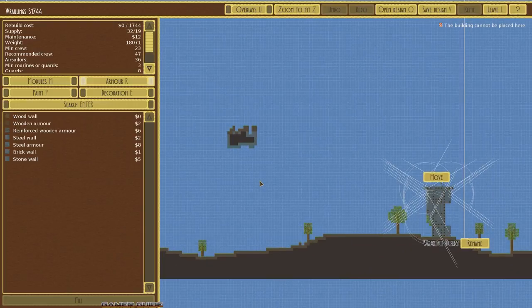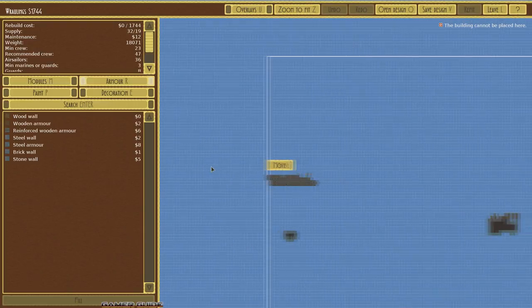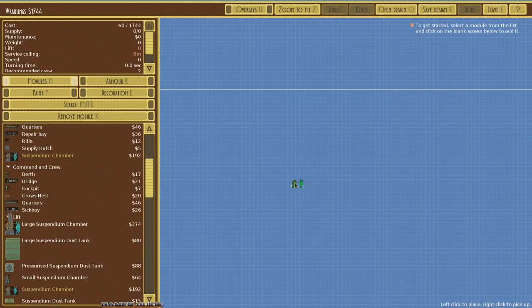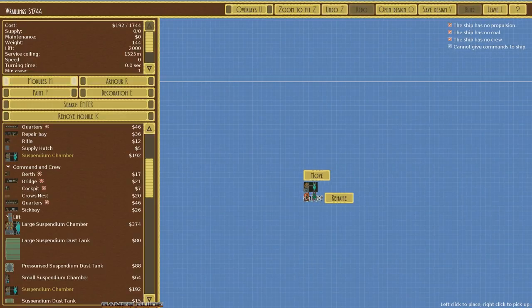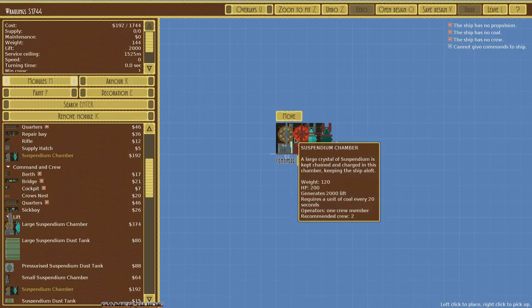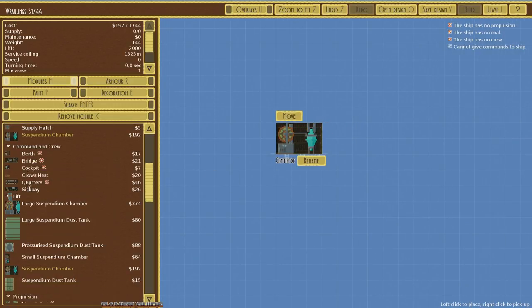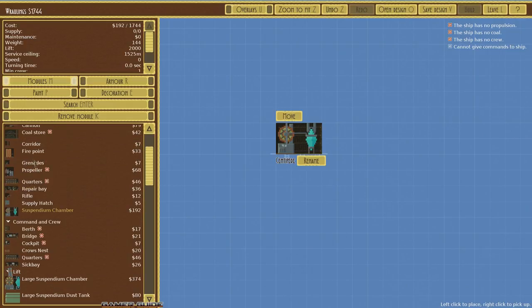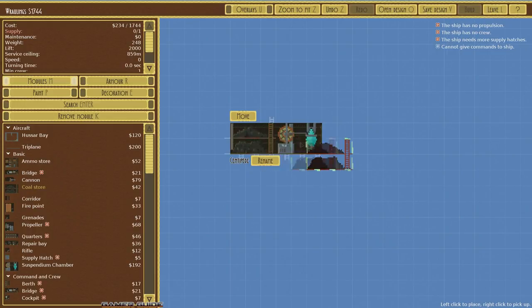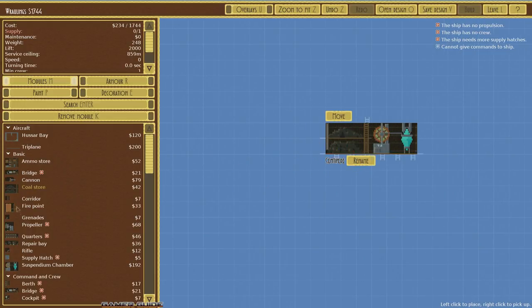Let's jump into building an airship from scratch. The first thing we'll need is something called suspendium, which keeps you up in the air. It makes balancing ships easy — as long as you have suspendium on board your ship is going to fly if you're not over your weight limit. To power the regular suspendium containers you're going to need some coal, so we'll throw in a coal module.